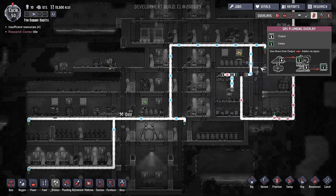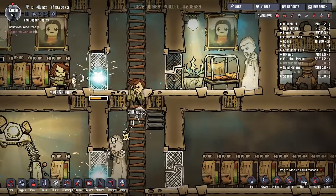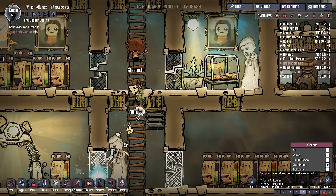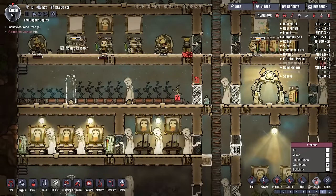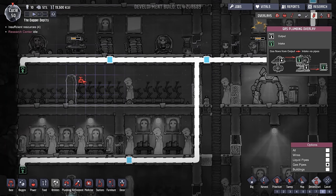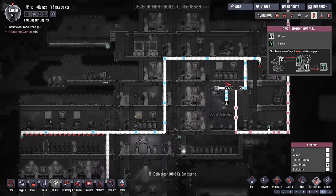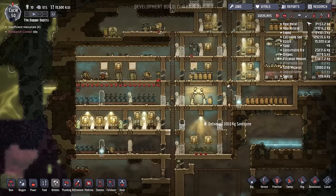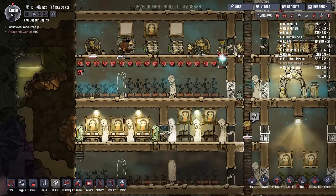So what we're going to do first is address that. We're going to deconstruct a few things on priority eight — get rid of all of those, and furthermore we're going to get rid of this one as well. So all the way along there there'll just be two gas outputs: one over here, one down there. This is where all of the oxygen is really needed.